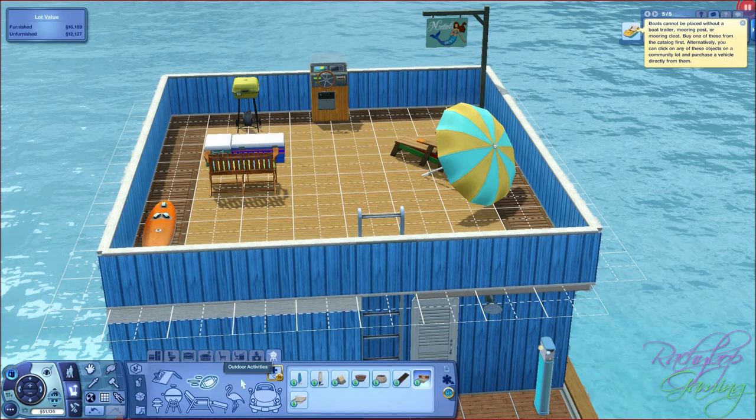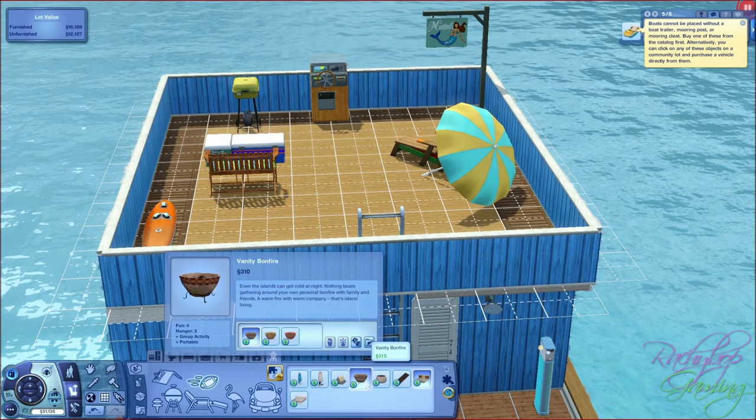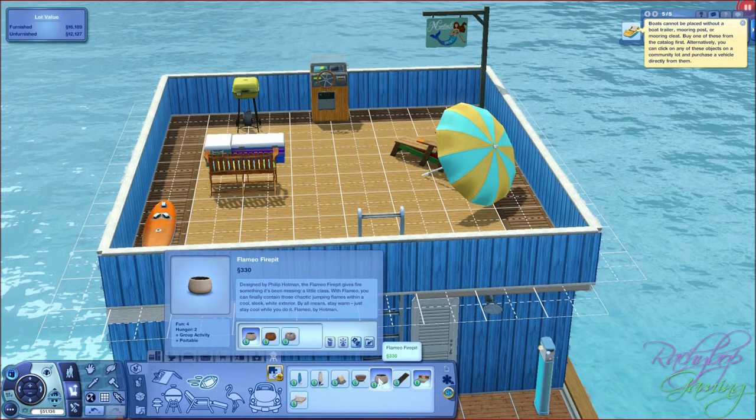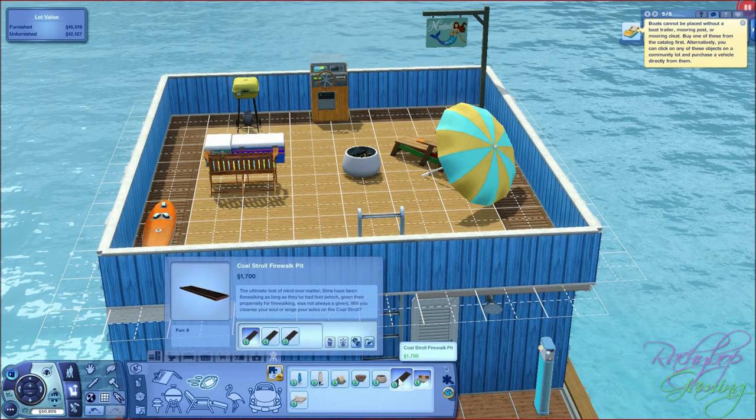Into outdoor activities and we have a repeat of the windsurf stuff, and then we've got a Sims travel tent which is a cool addition to all your World Adventures stuff - hopefully you can use it in the same way. We've got a fantasy bonfire and a flamier fire pit, nice and modern looking. And a coal stroll fire walk pit so your sims can walk on coals should you want to.